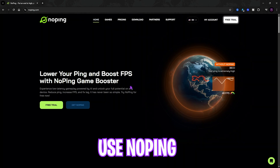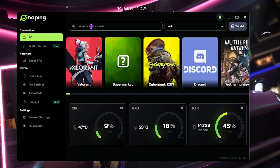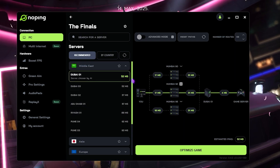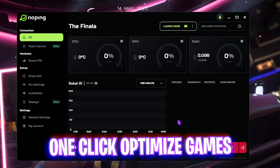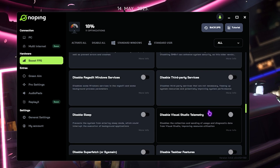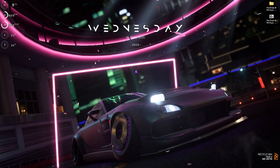The next step is fixing packet loss, ping issues, and latency using NoPing — link in the description. Open the application, search for The Finals, and let it choose the automatic server. It will show you the lowest ping server; it found 52ms for me. Click Optimize This Game to start boosting ping in one click. You can also head to the Boost FPS section and enable those options to further improve game performance. I personally use NoPing and have seen drastic improvements.